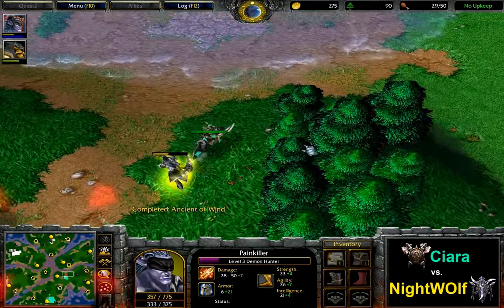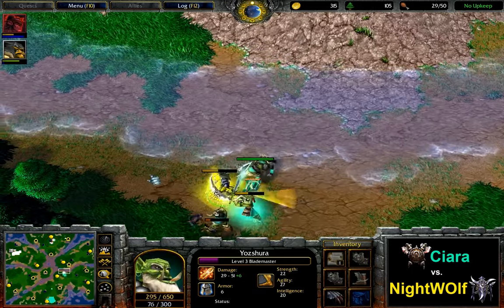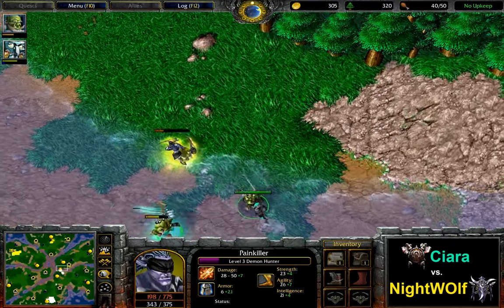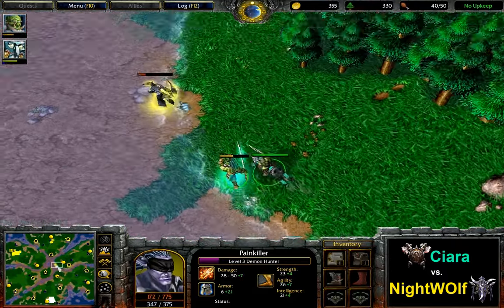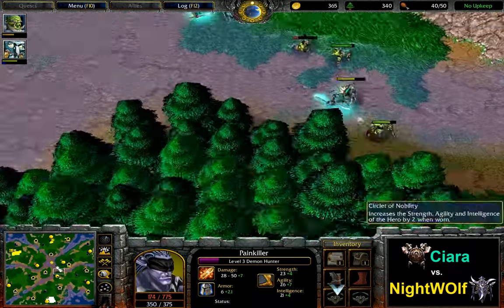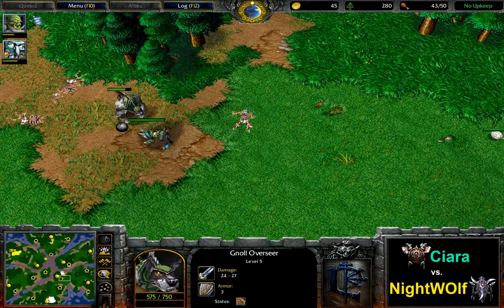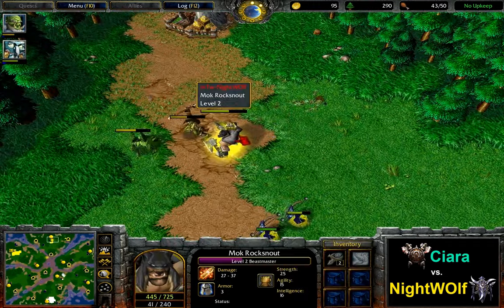Ciara is trying to go for some blocking with his Raider — so perhaps it's not going to be quick aggression by the Orc, just a hit-and-run taking it into a later stage perhaps. The Demon Hunter is outrunning the one Ensnare that's only available for Ciara at this point. The Null Overseer is being pulled by the next reinforcing Raider, and the Beastmaster continues to do some creeping.